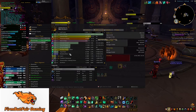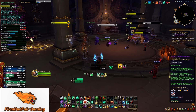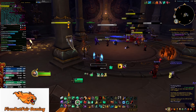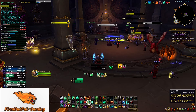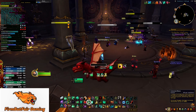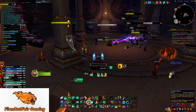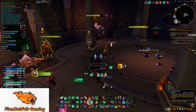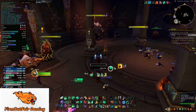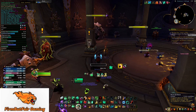Your big ones: use Purify Brew to build stacks. You can have a max of 10 stacks to use on your next Celestial Brew, which will grant you a huge meaty shield. Use it before damage comes in — don't use it after damage. If you know you're going to take a big hit, pop Celestial Brew. You don't need to fill it up all the way to use it effectively, and you can reset it with Black Ox Brew.